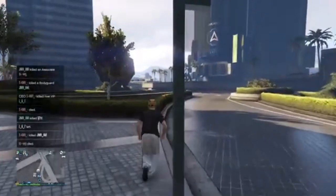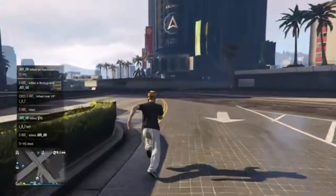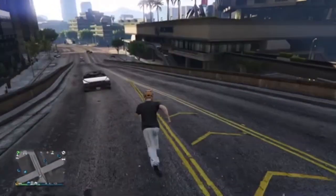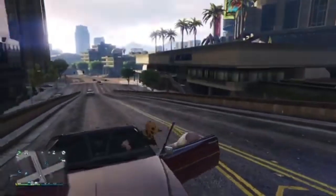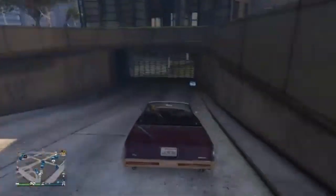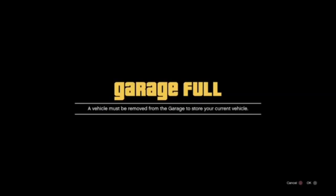Once you're at your Maze Bank Tower, you're going to want to walk over to any vehicle on the street — it does not matter what vehicle it is — just steal any vehicle and put it inside of your garage. As you can see, this vehicle is closest to me so I'm just going to steal this one, but it doesn't need to be this exact vehicle. Just drive it into your Maze Bank Tower. Your Maze Bank doesn't need to be full — only your facility needs to be full. But mine already is, so even if it's full you can accept the alert and it will still work.